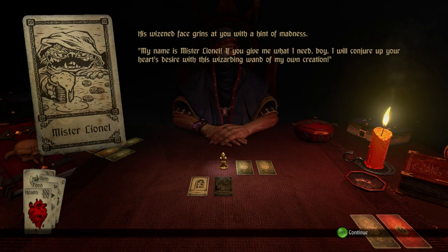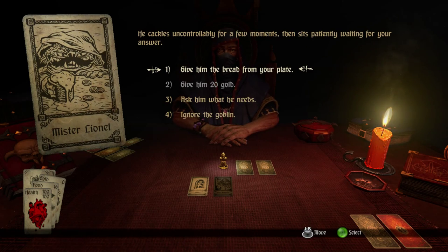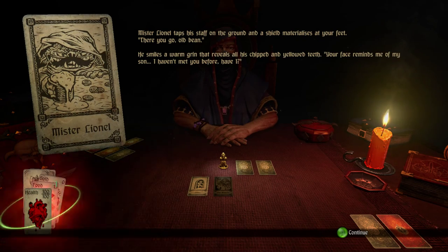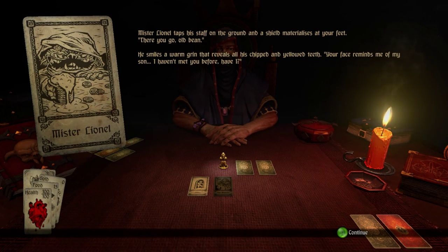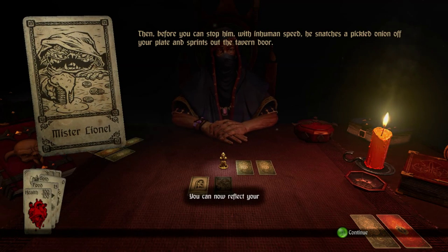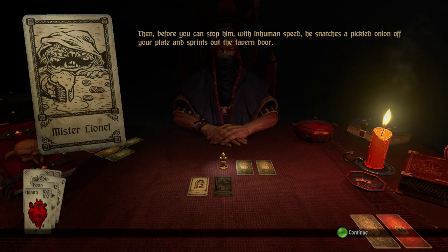His wizened face grins at you with a hint of madness. My name is Mr. Lionel. If you give me what I need, boy, I'll conjure up your harsh desire with this wizarding wand of my own creation. He cackles uncontrollably. We can give him bread, give him gold, ask him what he needs, or ignore him. Let's give him some bread — we have tons of food. He considers the bread seriously, then taps his staff on the ground and a shield materializes at your feet. And we get a shield. It shows that we can now reflect projectiles and counter. And we'll be getting into the other portion of the game pretty soon.